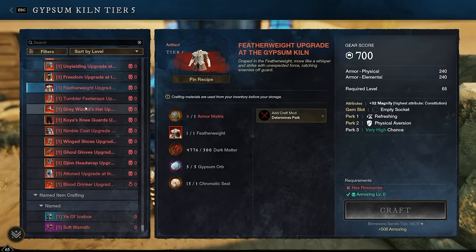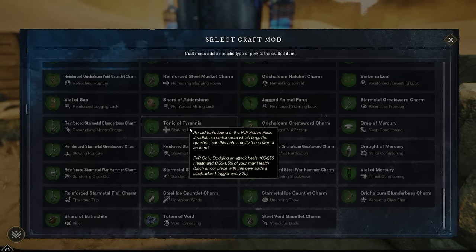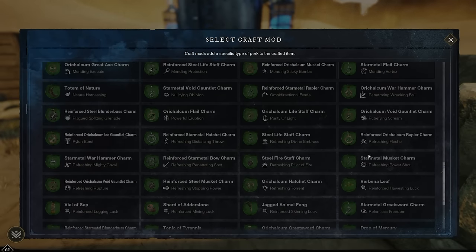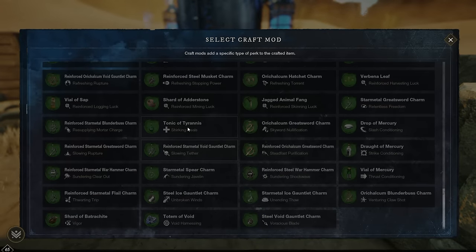Grey Wizard's Hat also has Refreshing and Physical Aversion. I'm recommending Health as a one-size-fits-all. For PvP, Shirking Heals is great. Since this is typically played with a magical weapon — Firestaff, Ice Gauntlet, Life Staff — you could put a weapon perk on it: Keen Beacon for Life Staff, Empowering Fireball for Firestaff, or Refreshing Pillar of Fire. In PvP, Tonic of Tyrannus for Shirking Heals is the go-to. Health via Adamant craft mod for a general pick.